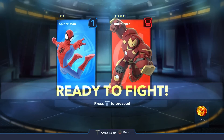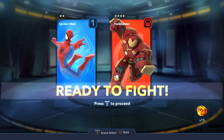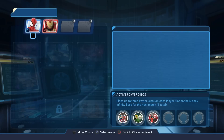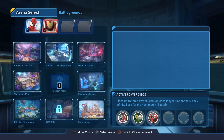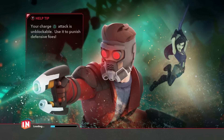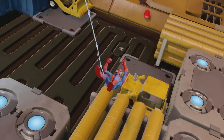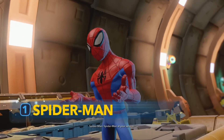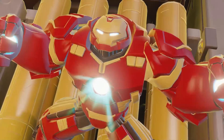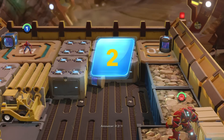Hey guys, it's Daddy here back again doing some more Disney Infinity 3.0 Marvel Battlegrounds action. I'm doing a fight I've wanted to do for a while - Spider-Man versus Hulkbuster. I'm playing as Spider-Man and the computer is Hulkbuster. I'm training to fight Liam as always - he beat me last time. Thank you so much for all your comments and advice, you guys are amazing.